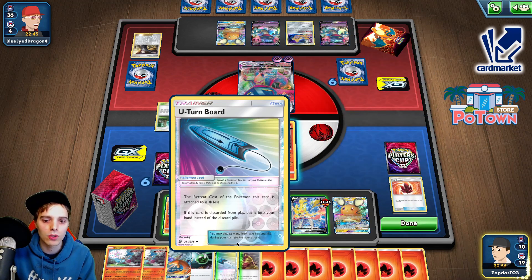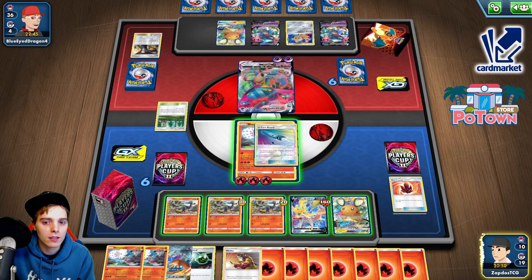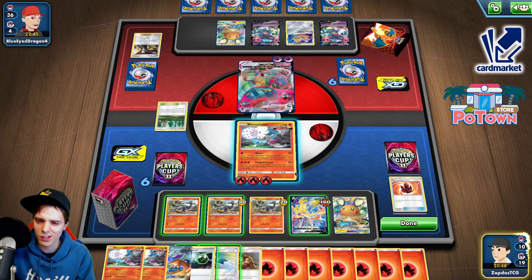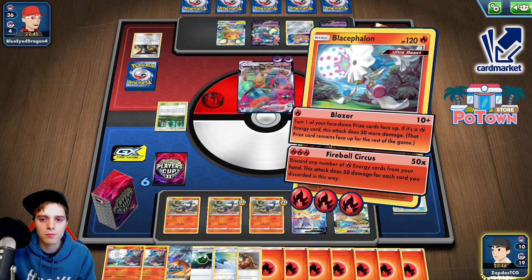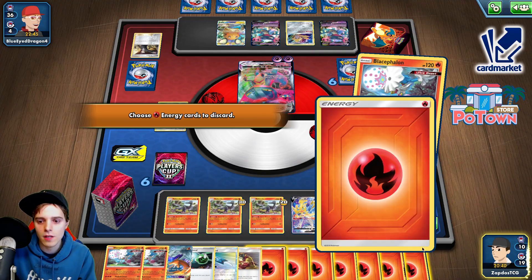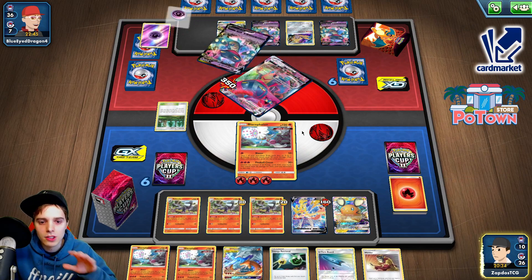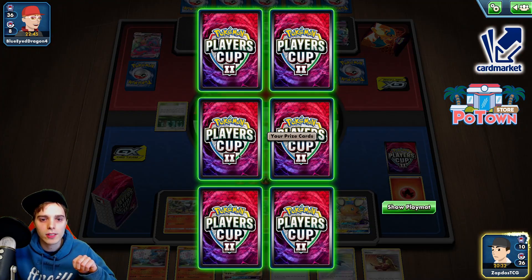We can actually put a U-turn board onto ourselves so we can save that, so we don't draw into it. He's not going to knock us out this turn — Fireball Circus — one, two, three, four, five, six, seven. Boom! We also take three prize cards. And even if you get Reset Stamped or Marnied, the Salazzles will cover you through the rest of the game.